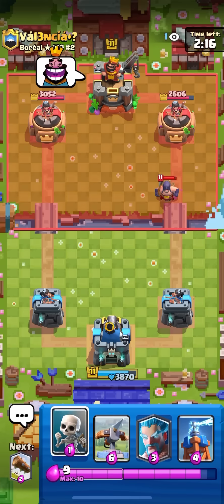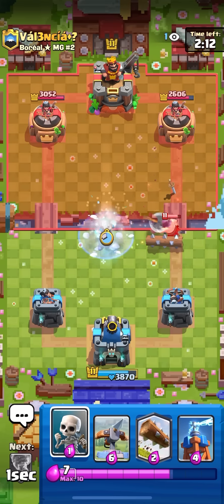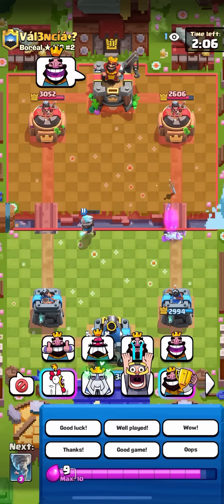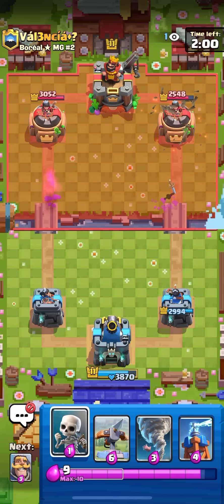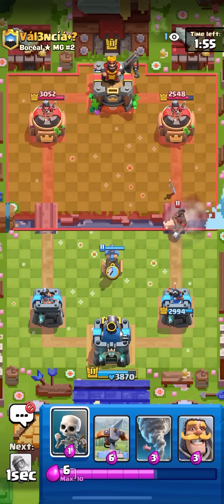He didn't really know I was playing Ice Bow so he played a valk in the back, kind of fed my rocket. He can't really punish me for that rocket either. I'm gonna ice whiz like this so he can't NATO the ice whiz into my tower — any NATO placement is not gonna do anything. I'm gonna log over here to cycle. Also got a goblin, that's nice. I'm gonna mute this guy because he's kind of annoying.